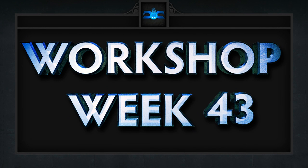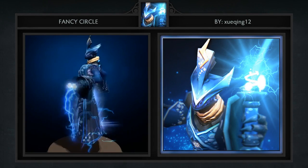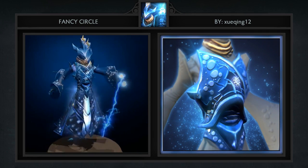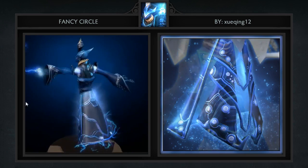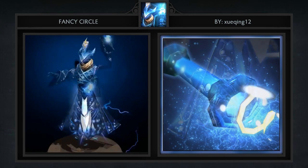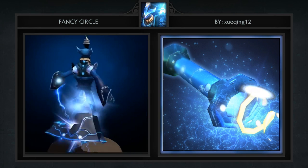Here are our 5 favorite workshop items for week 43 in no particular order. First up is the Razor Fancy Circle set for Razor created by Zhuking12. It comes with 5 items including a new head, armor, arms, belt and weapon. Aside from the name being completely random, this is quite a refreshing set. It gives Razor a non-blah feel which is certainly welcoming considering his current absence from not only games themselves but the workshop as well.